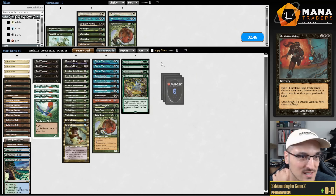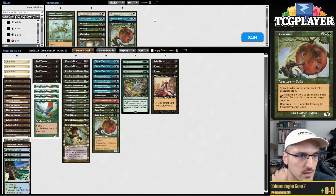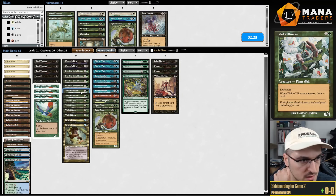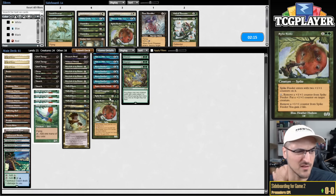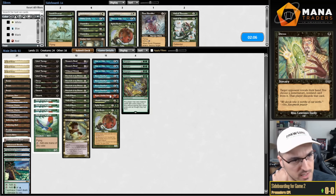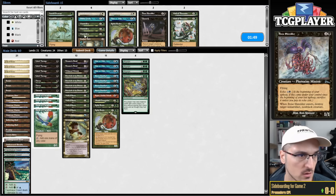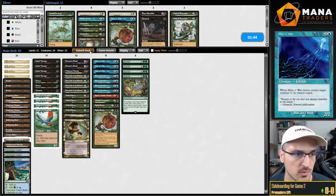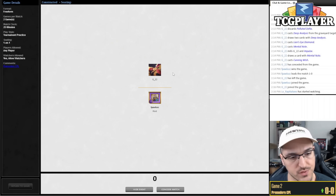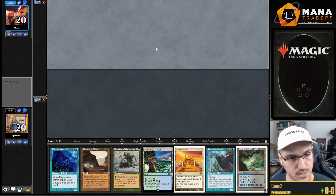Sideboarding: I want Withered Wretch — I don't think my opponent can win with it on board. Cut Bone Shredder and Wall of Blossoms. I cut one Unearth and consider Auramancer and Santed Swarm. I don't think Santed Swarm is worth it — their interaction will be counterspells. This is a super sweet deck that top-eighted Euro Champs, by the way.